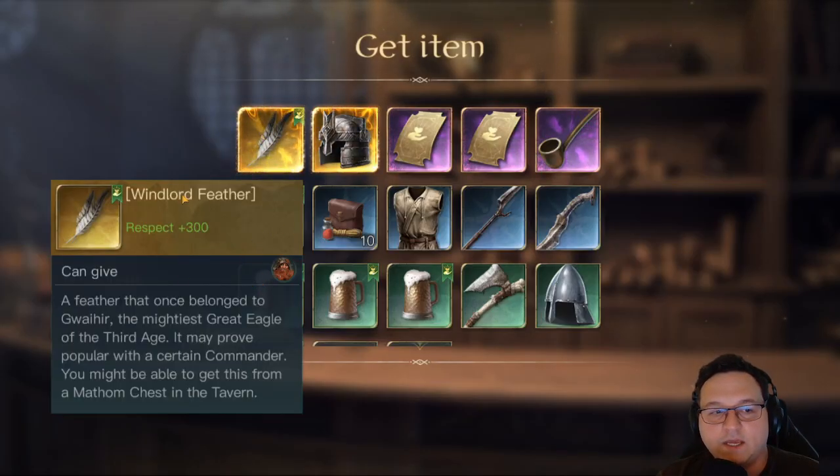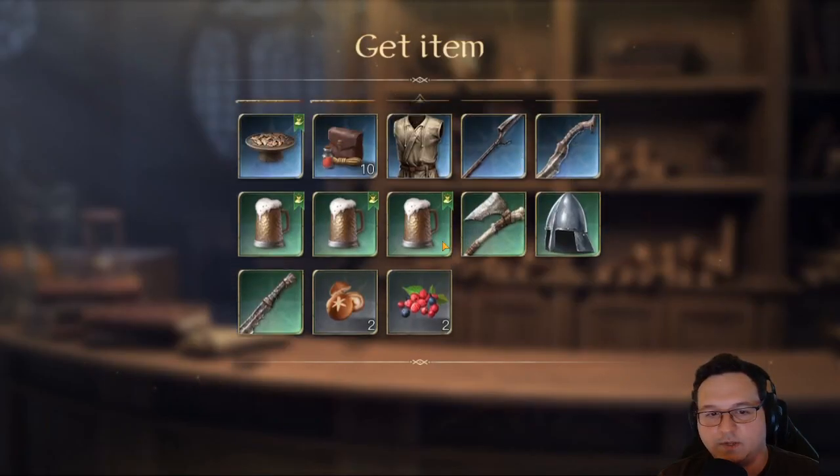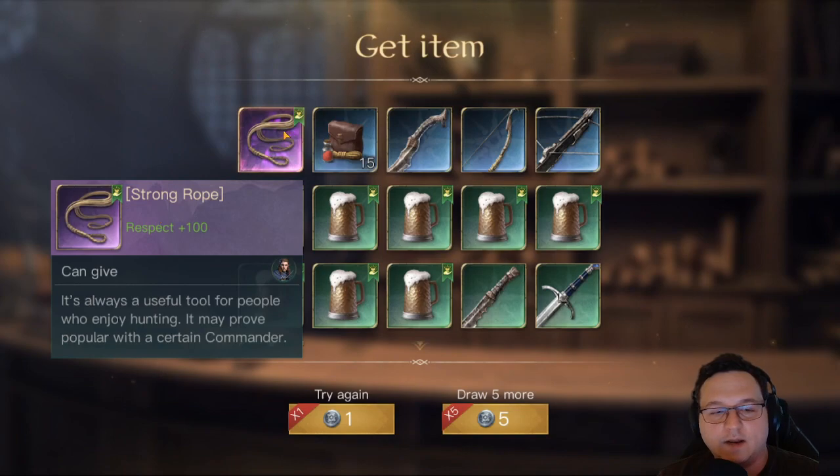I have a Hot Take, and that Hot Take is that Radagast is super underrated. So I actually kind of want to start using him. A Haste Pipe — that's definitely just going to be used to upgrade a Sustain Pipe. Finally, one respect item for Elrond.